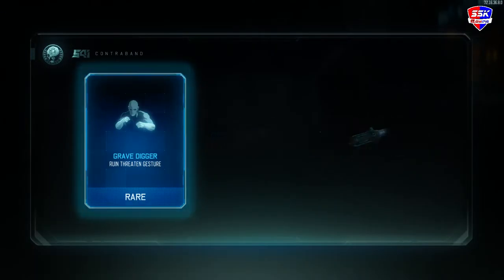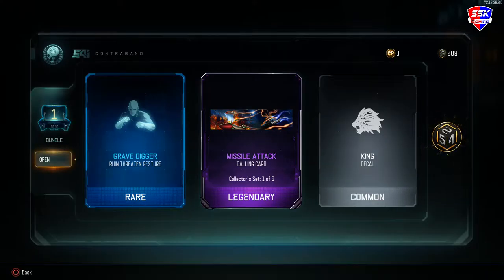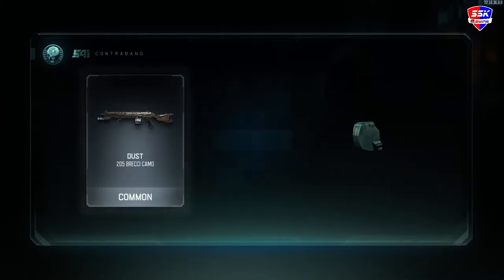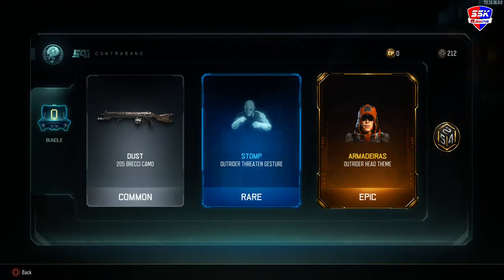I actually got a purple — it's a calling card, and that's pretty cool. I'll take the calling card. I see an orange — it's going to be an Ahead. Yep, all right, the Ahead camo.